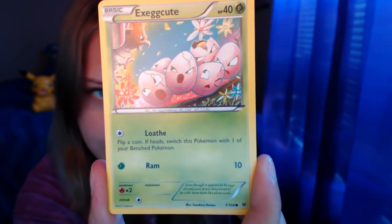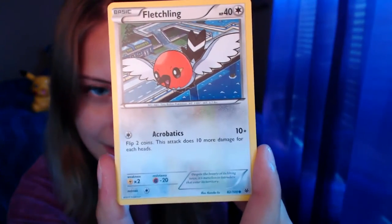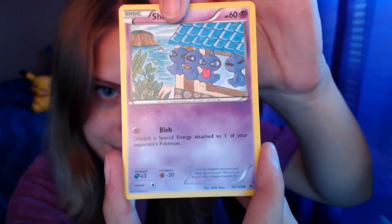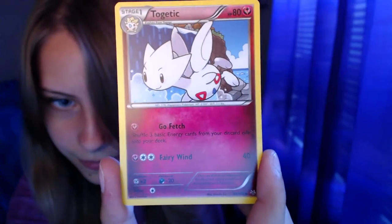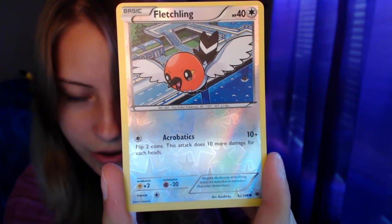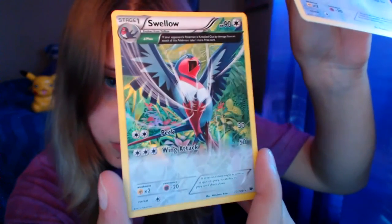Dratini, Exeggcute — I don't like this card, too violent — Doggy V is so cute, look at the flowers, Fletchling, Shuppet, Tropius, Ultra Ball, Togepi. The reverse in the pack is a Fletchling, and the rare in the pack is... wait for it. Oh okay — Squirtle? I don't have this, so that's okay. I'm happy with the Squirtle.